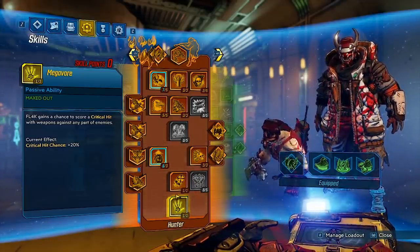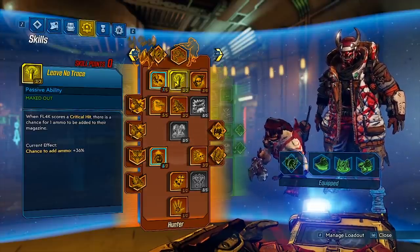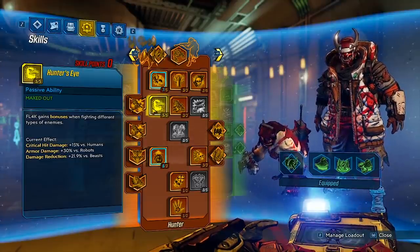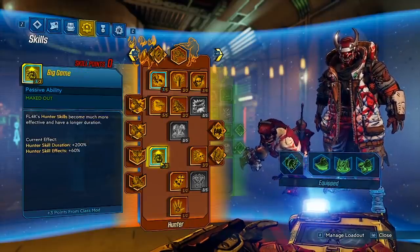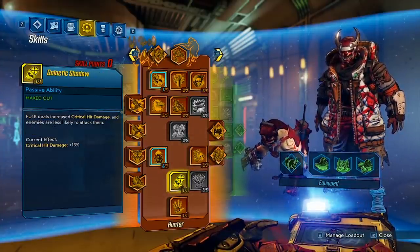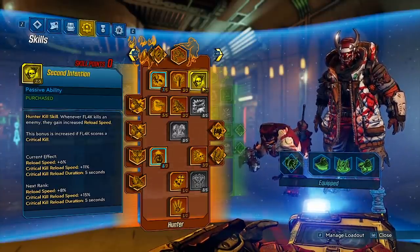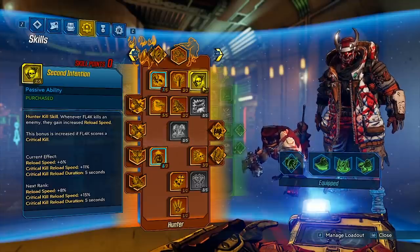So for the skill tree: Megavore gives us crit chance, and when we do end up critting, we have Head Count, which gives us a chance of getting back our cooldown. Leave No Trace has a chance of giving us back our ammo. The rest of this tree is really just going to give us damage — Interplanetary Stalker, Hunter's Eye, which actually got fixed, so you'll really feel this when shooting the Valkyries and Wotan and see the armor damage difference 100%. We have damage from Big Game, which boosts up our Hunter skills, Most Dangerous Game for more damage, and Good Luck to Shadow for even more damage. Second Intention is good for smoothing out the reload of the different shotguns — the Garcia has a 2.9 second reload time.